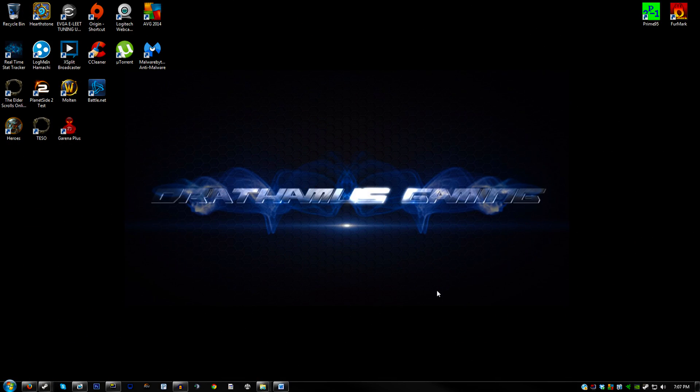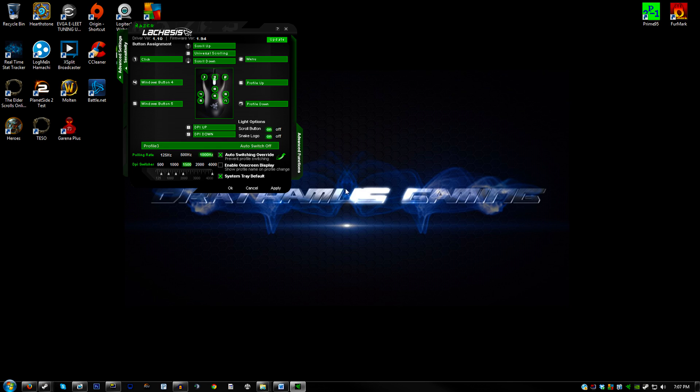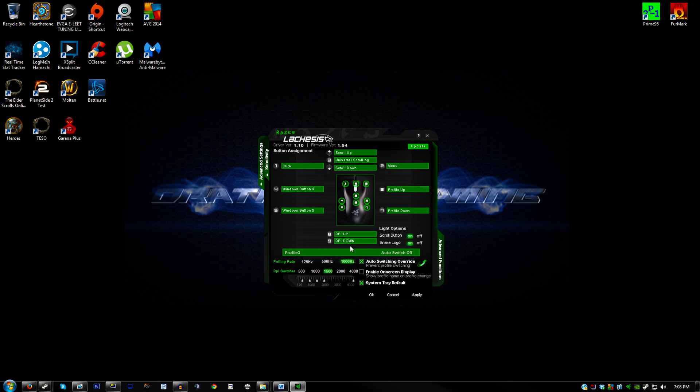Now that Windows isn't messing with our mouse settings, let's look at our mouse software. There are only a couple of things to note here: the polling rate and the DPI. Both are based on personal preference and come down to how you want your games to handle. I've set the polling rate as high as it can go, which for me is 1000 Hertz — about one millisecond for my cursor to react to mouse movement. Just set the polling rate as high as it can go and forget about it.